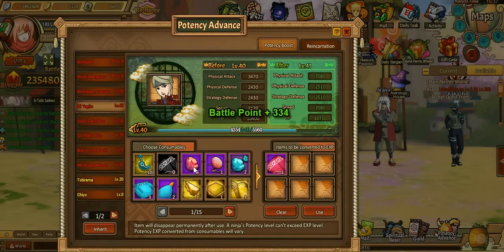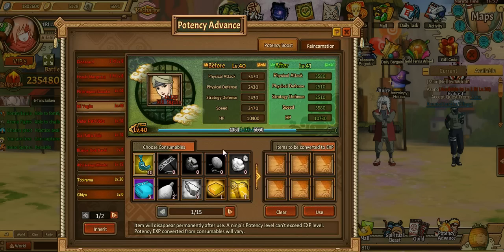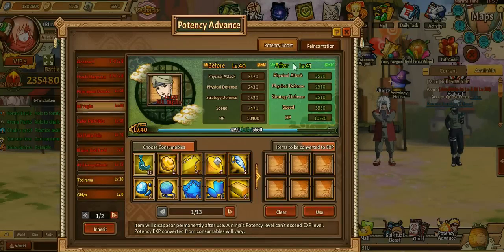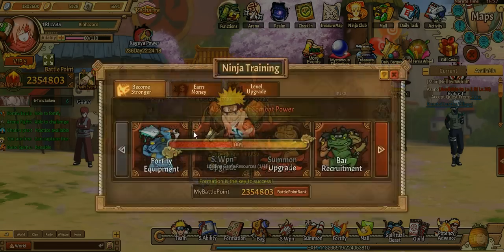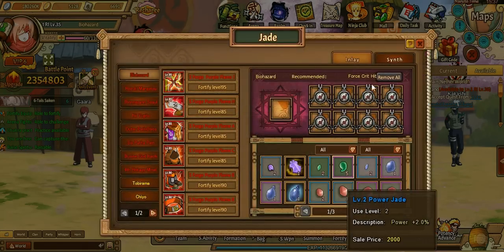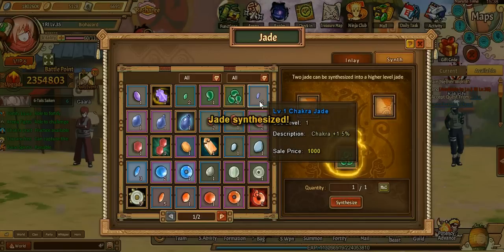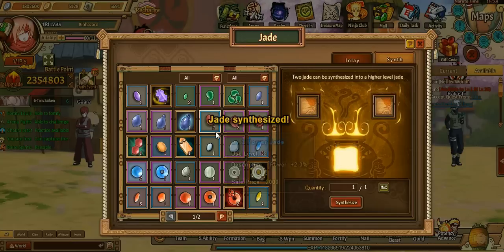Easy 40, hopefully 41 — we're close, so tomorrow we'll get it up to 41. We're going to get her up to 50, and then start back on Obito, get him up to 100, Reincarnate him, and then start on my main. Unless I get a character from the event — I don't have enough, so that's probably not going to happen anytime soon. Hopefully tomorrow we'll have enough for the silver. We do have the event coming out, which should hopefully be pretty good.